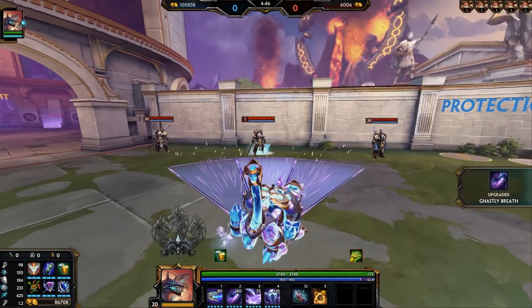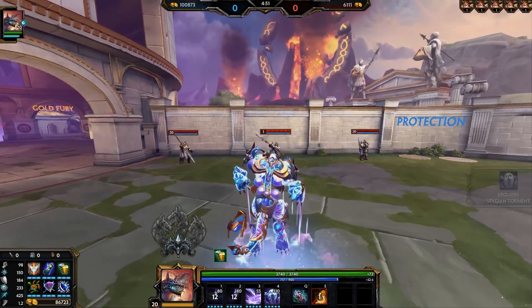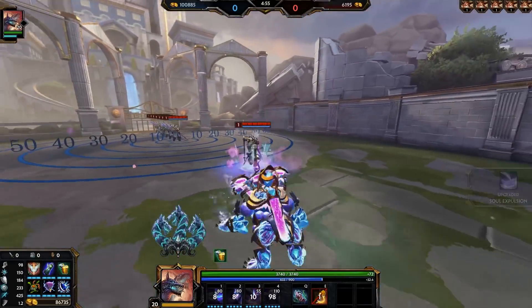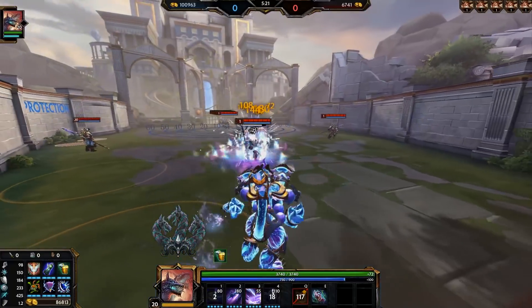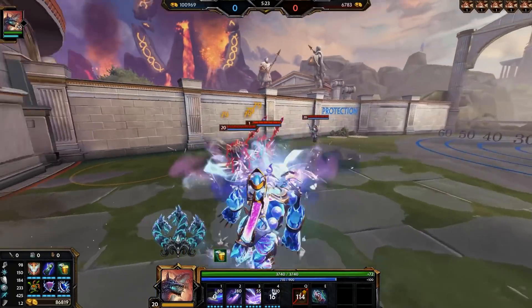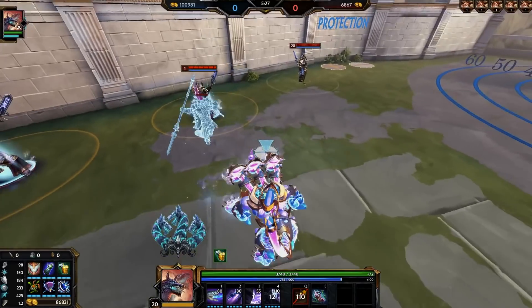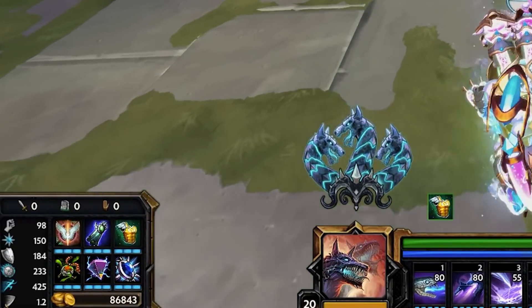Cerberus is a high damage dealing guardian whose passive makes him a very strong healing counter. Cerberus is purely played as a tank, going items like Sovereignty, Binding, Voidstone, etc., allowing him to be in the middle of a fight applying his anti-heal and setting up big blink initiations with his ultimate, similar to Ares. It's also recommended to throw an anti-heal item in there like Pestilence, Tainted Steel, or maybe even a Divine Ruin for some damage, especially when going against healing comps, as Cerberus can be the one-stop shop for anti-heal on the entire team.